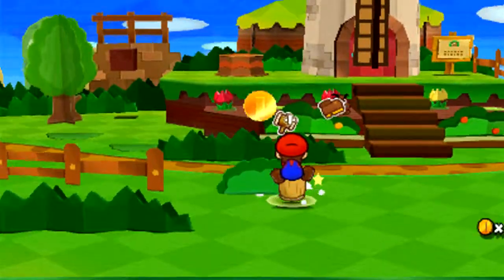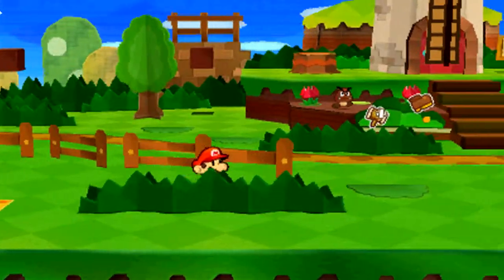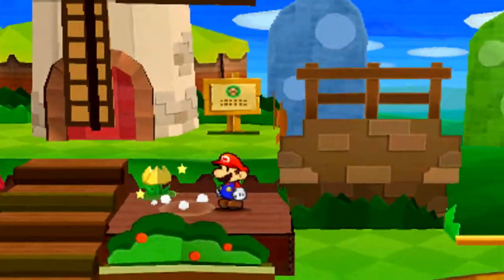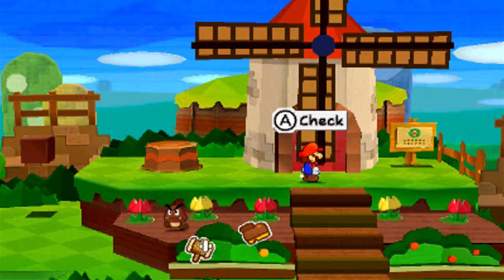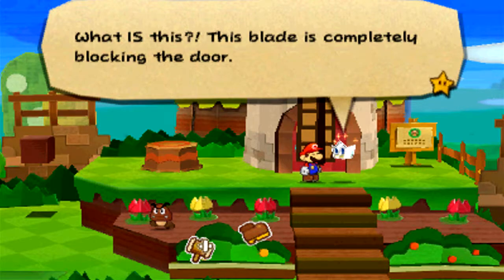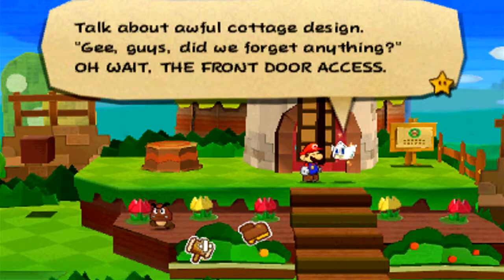There are a couple of things that you can do here. There are warp pipes all around. And there's this windmill up here I want to try. Actually, first, let's fix the landscape. We actually did that without needing to go down there. What is this? This blade is completely blocking the door. Talk about awful cottage design.